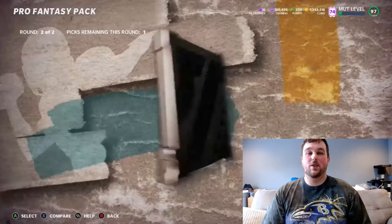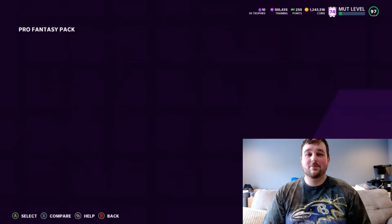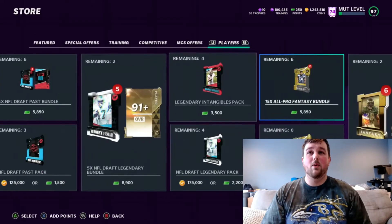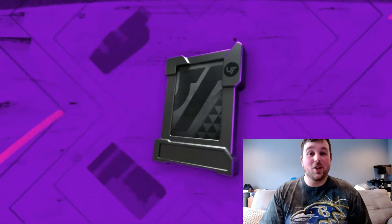We got two first round elites — can we get a set? We do get a second round elite too, 83 Steve Atwater. We'll take it. Cards go into sets where we can easily quadruple our profit, if not more. We good with that.